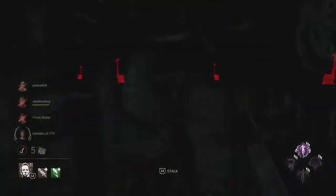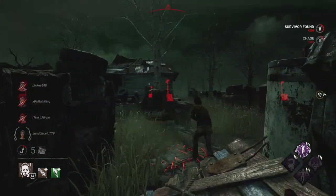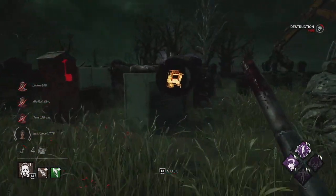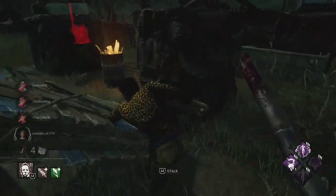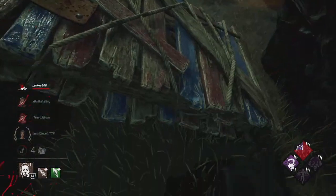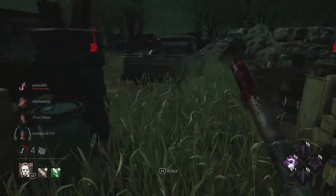We're the vault master without the build. Good job, Ace. We got a Coup de Grâce stack, so now our lunge gets longer. Let's see if we can get him here. I think he has dead hard — yeah, every Ace has dead hard. They all do. I hear you, Felix.